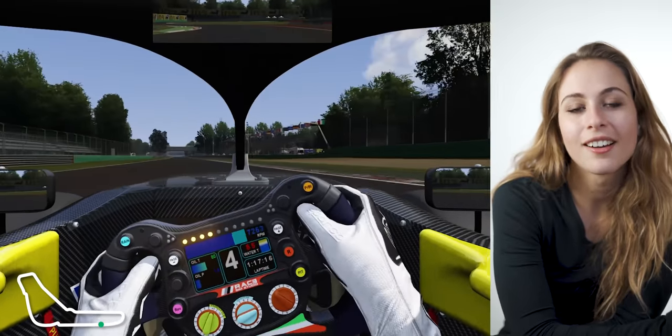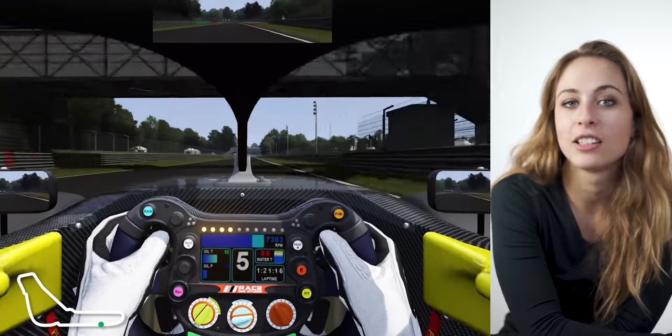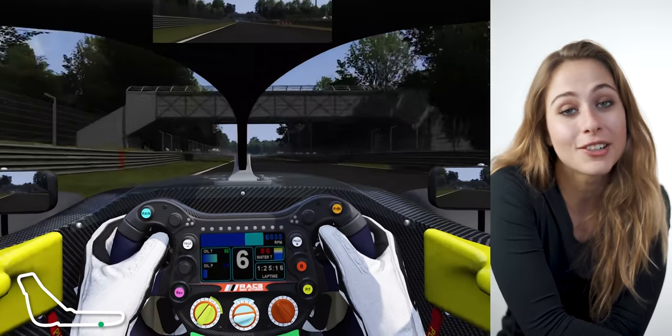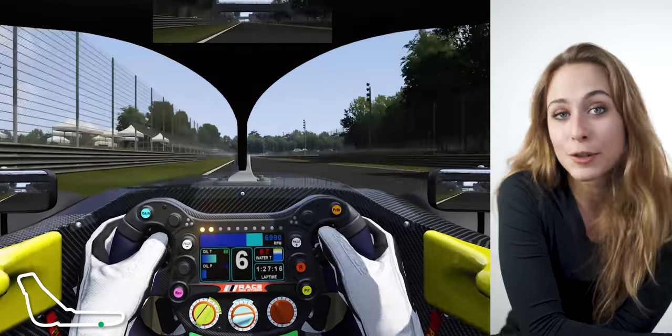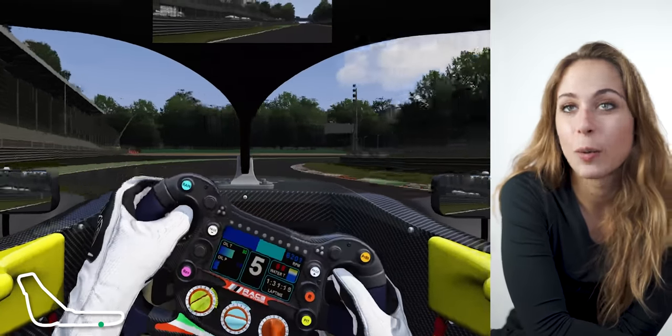Ciao ragazzi! We are going to talk about the track which probably every single guy in Italy knows: Monza, the track Ferrari calls home. It's again one lap on the simulator — long straights, just some corners — so let's get started together and look where the braking points are.